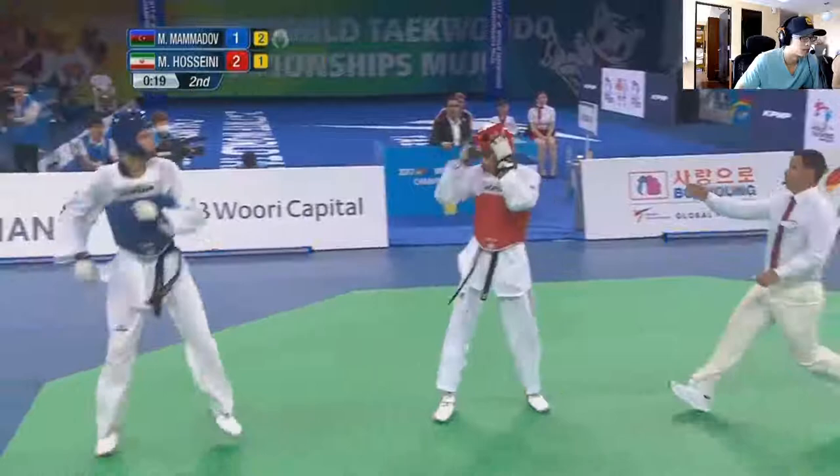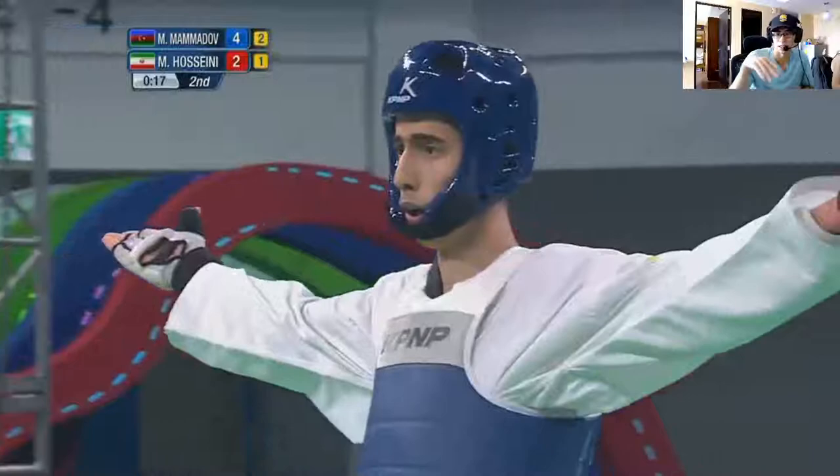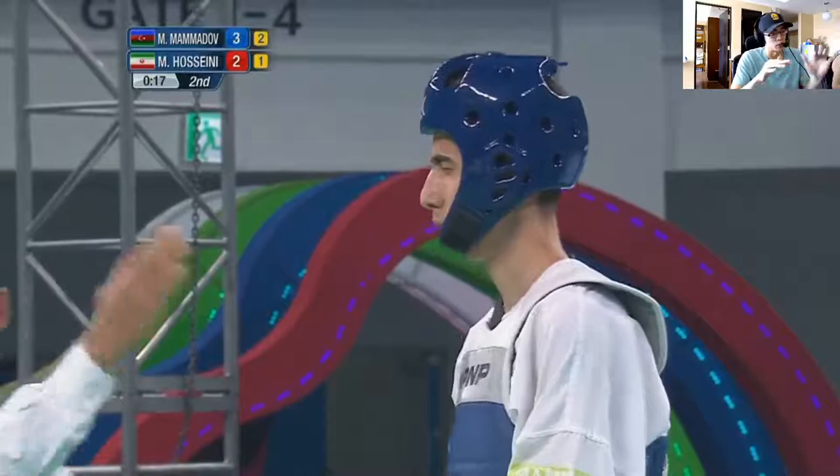It looks like Azerbaijan is literally just saving his back leg, using his front leg to try and bait Iran in for the punch so he can out-him on top. Saving fast forward — this may take a while.